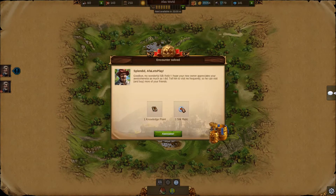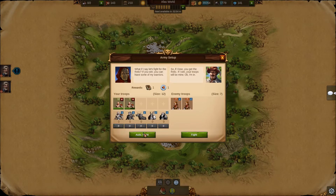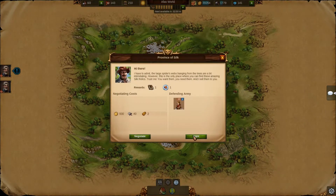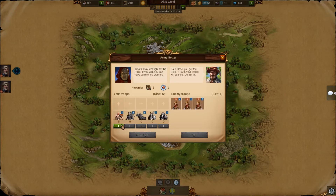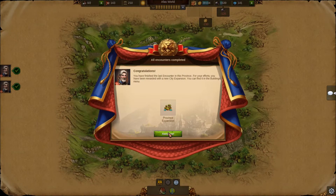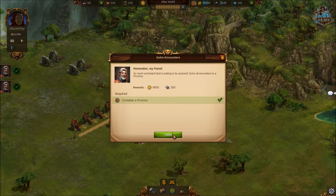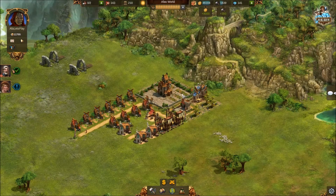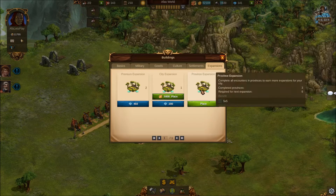Let's fight all of these - there's no point spending supplies and gold on negotiation when we've already paid for the troops. We can probably get one more fight out of them. Now we're not going to be able to take a group of 15 out with the five we have remaining, so we'll negotiate from here - which isn't a problem because we have enough resources. Every certain number of provinces you complete, you get a free expansion.